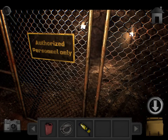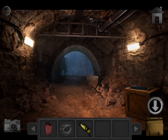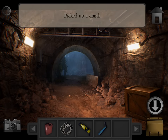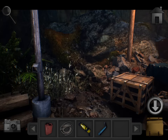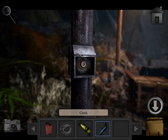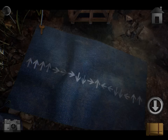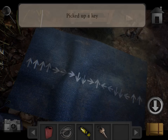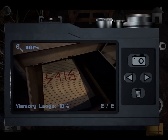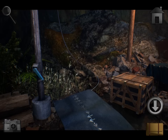Come over here, use the bolt cutters, go through, continue, grab the crank, let's go back. Over here, use the crank. Take the key and take a picture of this clue. It's a weird one, not a great clue, but let's try to use it. So let's go back into the tunnel.